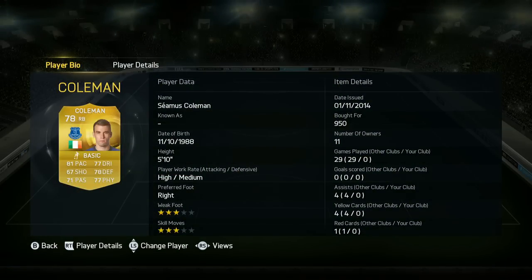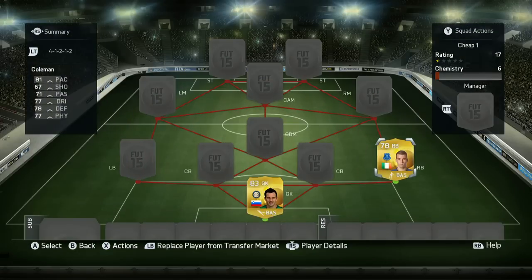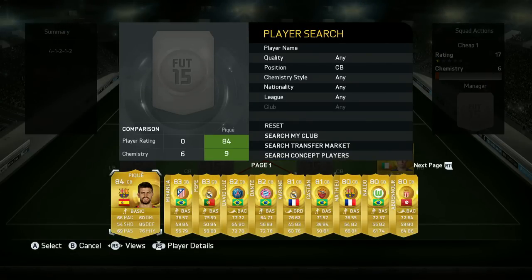If you'd like to get some coins, check the link in the description for fifashop.co.uk — a fantastic service that is fully automated, so you get your coins instantly on both consoles. And we have a 10% discount code to get your money off every single order if you pop in Toby10 at the checkout, which is really, really cool.